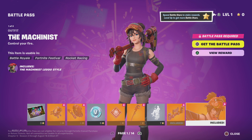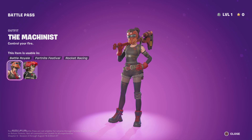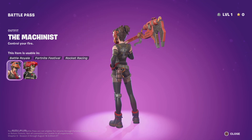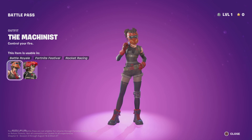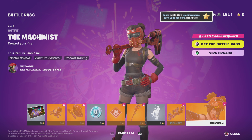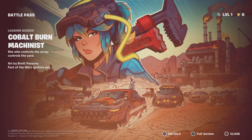The Machinist — honestly Epic, why would they name it the Machinist? But I like the skin though. I might use this skin a lot — it's kind of a basic skin but I really like the detail and design. The Cobalt Burn loading screen — it's actually starting to get good. I really like it because of the cards and the battle bus. I'll probably be rocking this a lot, could possibly be my new main loading screen.